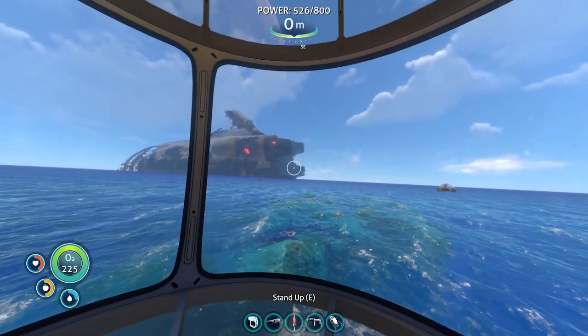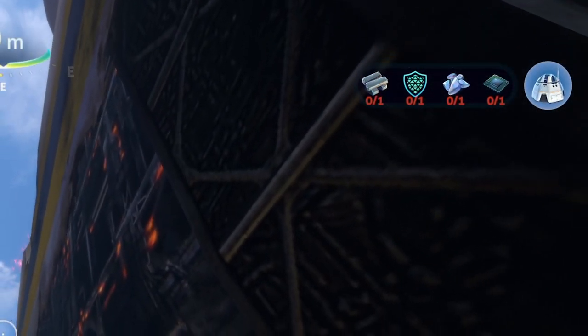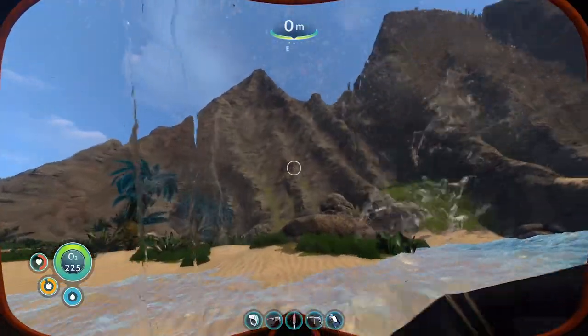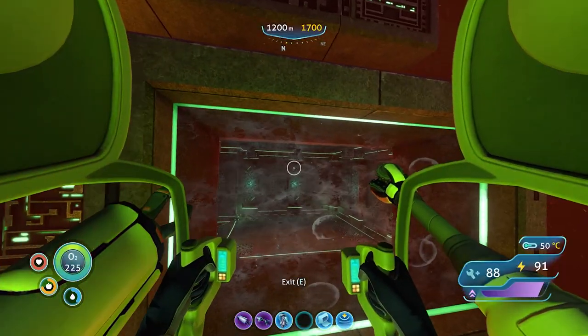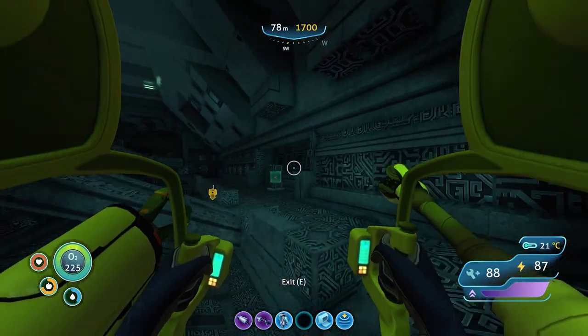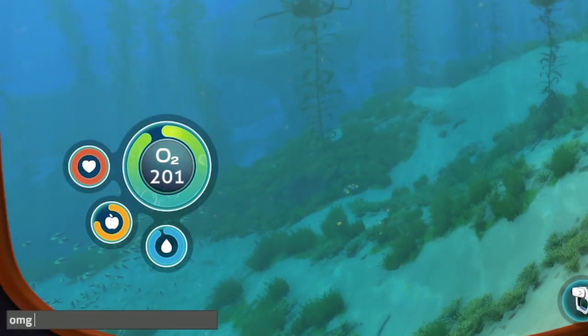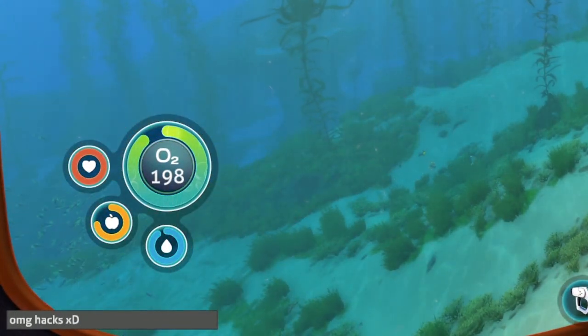Other quality of life updates have also been made, such as pinned recipes, save and loading screen improvements, and various performance optimisations. On PC, moving on land should now be less jittery, and you're also less likely to get stuck in alien bases when in the prawn. An FPS limiter has also now been brought in, and access to the dev menu has now been changed to the Shift button plus backtick.